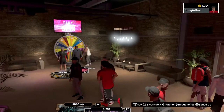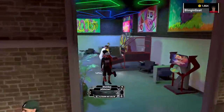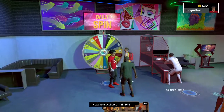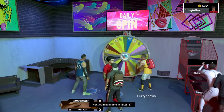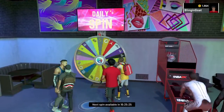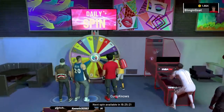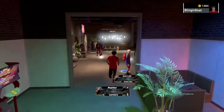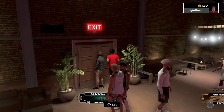You don't want to come over here where everyone's at — you actually want to go all the way down here where nobody's at. You just click X right here. I can't do it now because I already spun the wheel, but you just click here, spin the wheel, and you get a chance to win VC. You can get 2k VC, 1k VC, 750 VC, and more.